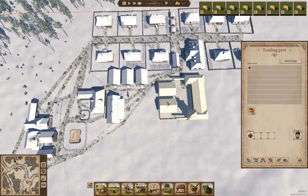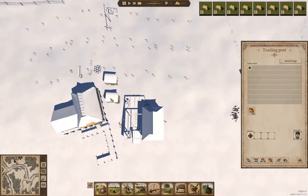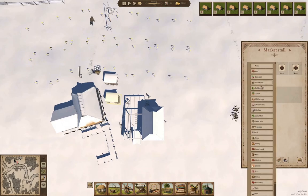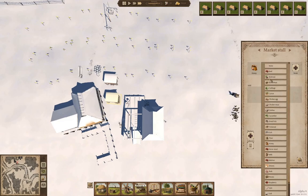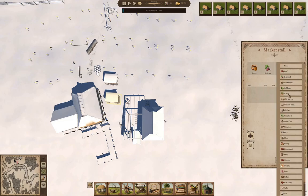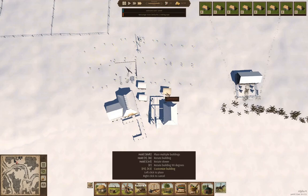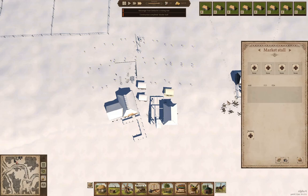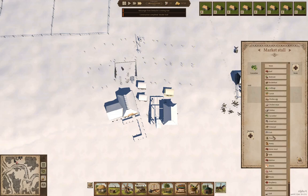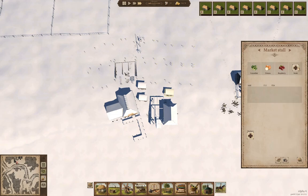We're going to take from other granaries — will that actually take from there? Down here we're going to need to sell other stuff: honey for sure, then beetroot, cabbage, carrots. We're going to want another market stall somewhere — we'll put it here. And we'll sell cucumber, onions, raspberries, and potatoes down here too.